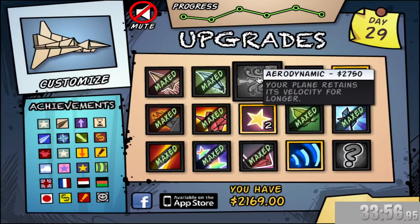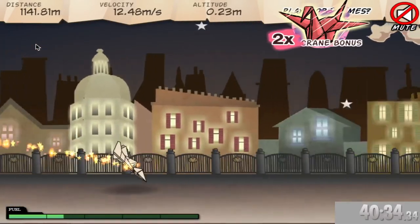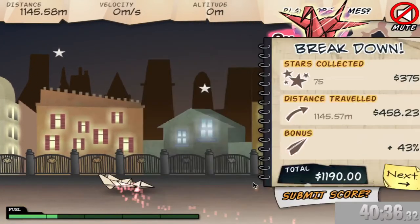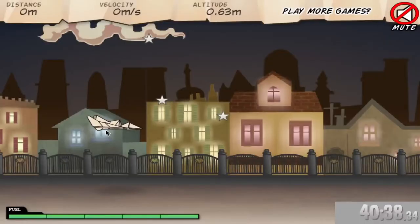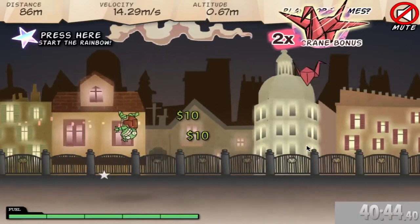This will give us a thousand dollars. Yep, we get this upgrade — we bounce on the floor. Once we get that last achievement, we end the run.